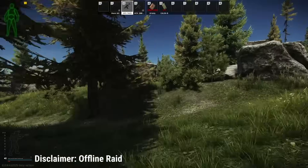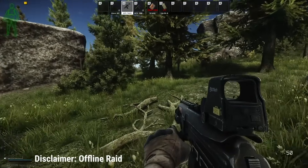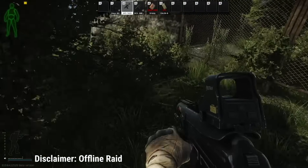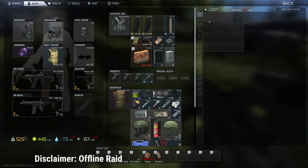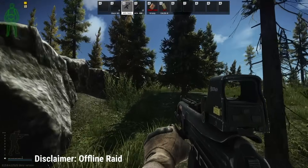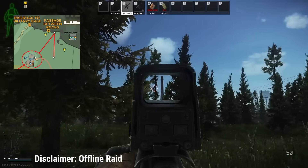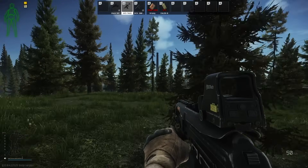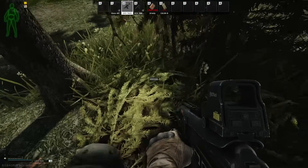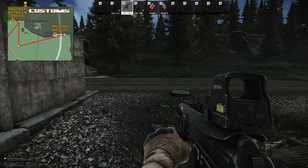I head straight up over here to Passage Between Rocks extract. Just to the right, you see these bushes — there's a hidden cache behind them. This is another one that's almost never hit. I always call it Old Faithful. Last wipe, the very first raid I found a Slick in there — so it was day one and I had a Slick, and I've forever coined it Old Faithful. We'll head over to that tree — I call it the naked tree — and there's a hidden cache there too that most people don't know about and it always seems to be untouched.